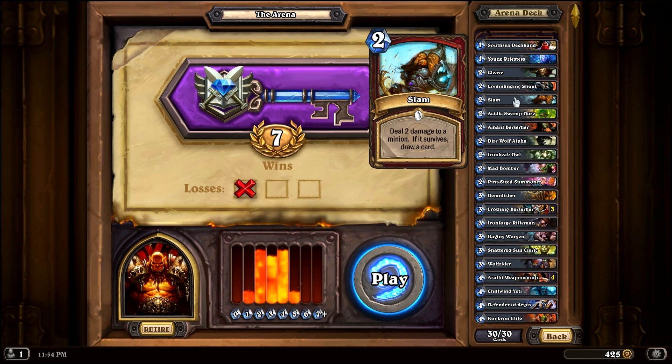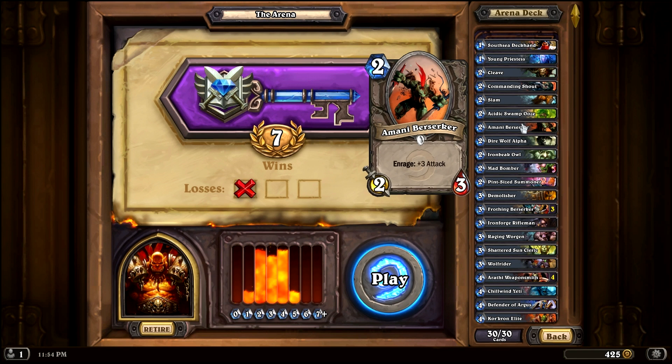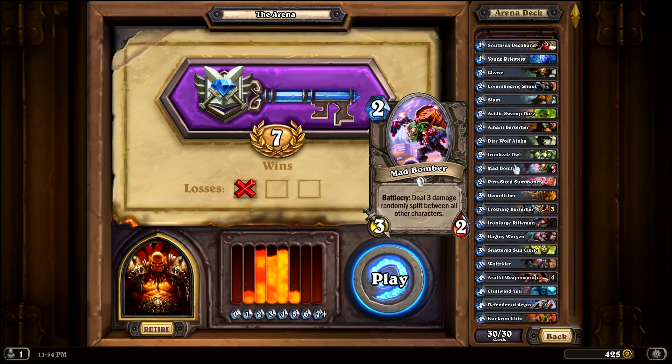Slam is direct damage plus drawing a card in certain scenarios. The Acidic Swamp Ooze is a great turn-2 creature — 3-2 and it can destroy a weapon, which is handy. The Imani Berserker is 2-3 and if he gets hurt he becomes a menacing 5-3 for 2 mana — pretty awesome. The Dire Wolf Alpha is not a huge fan but decent in the right scenario. The Iron Beak Owl is great for silencing a taunter. The Mad Bomber splits damage between random characters — a little risky but it's a 3-2 for 2.